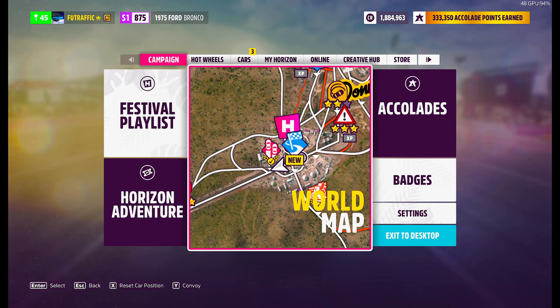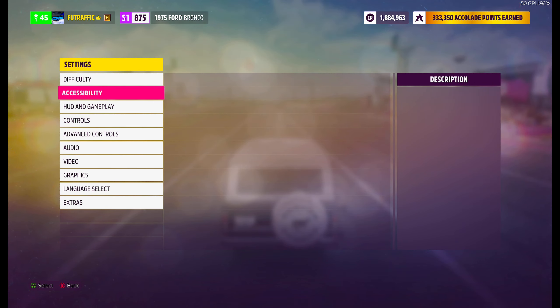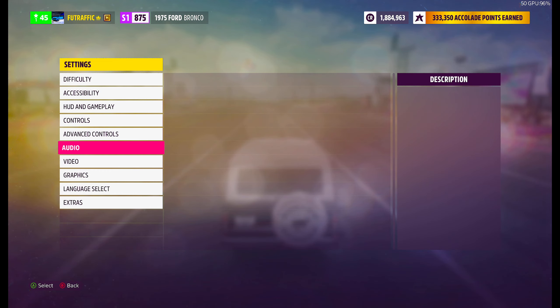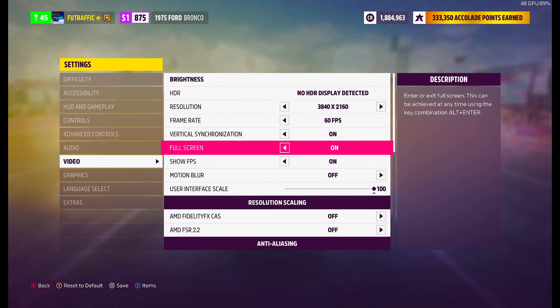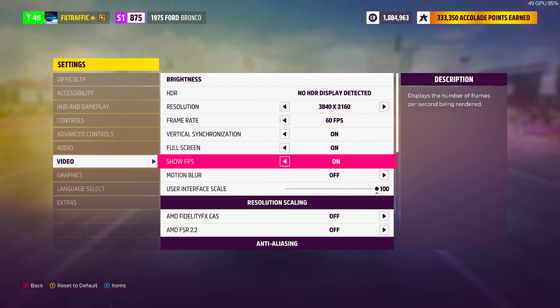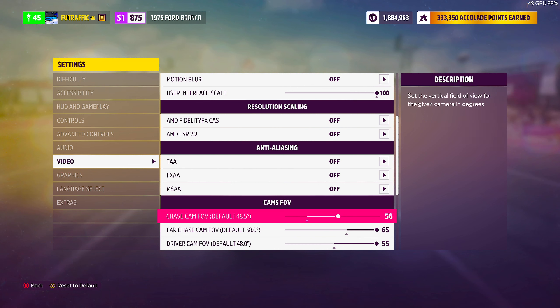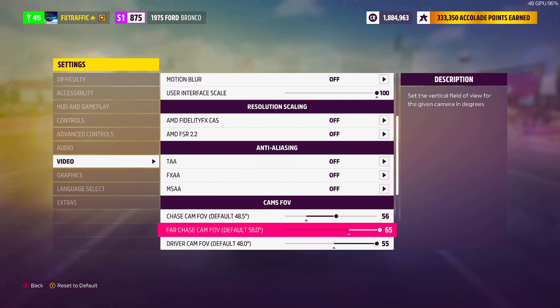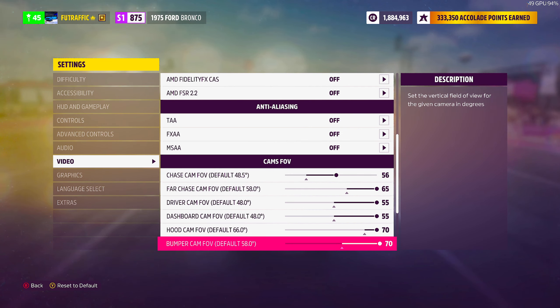This Bronco, I'm on my PC. One thing — if you want to get more field of view out of your view, go to Video and turn frame... Show FPS, motion blur off. Come down here: chase cam default 48, I put it at 56 for chase cam. Field of view 65, and put everything on max basically, except for the default one. I put it up a little bit, but it will make everything so much better.